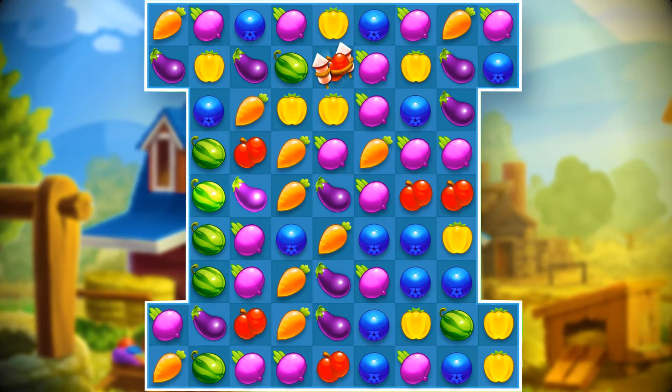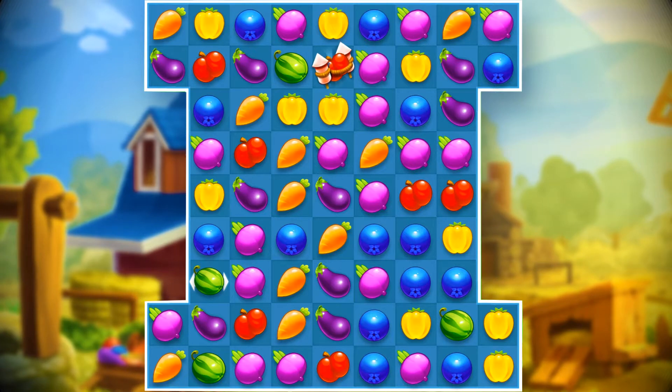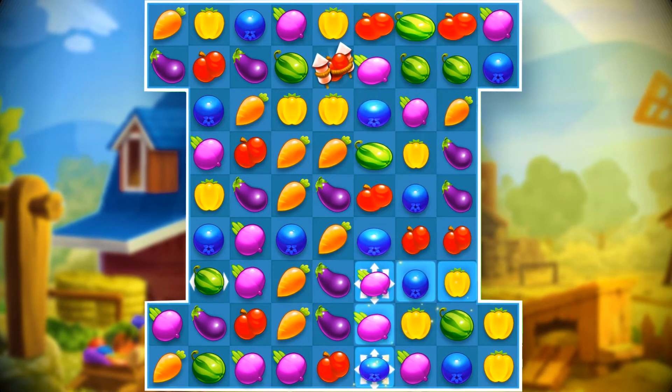If we match four pieces in a row, we get a special line crop. You can get a special bomb crop by making either a T or an L-shaped match.